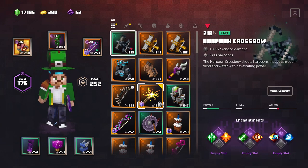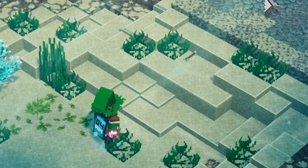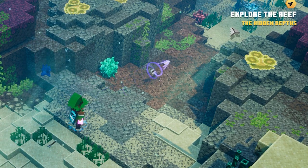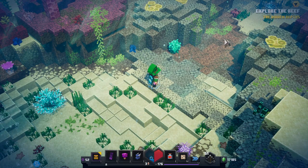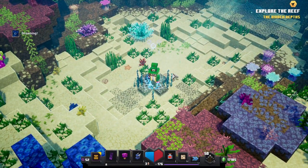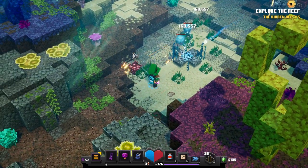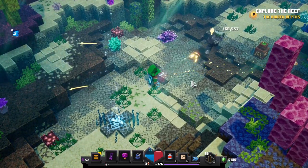All right, I want to show you how weak a regular bow is underwater. If we just shoot this one without any charges, it will not fly very far — we barely hit the sand right there. But if we walk a little bit further and do a fully charged attack, this is a multi-charged one, it will not fly very far either. It's extremely sad. But if we equip the Harpoon Crossbow and just click once, you can tell that it travels insanely far, I think to the very edges of the map.